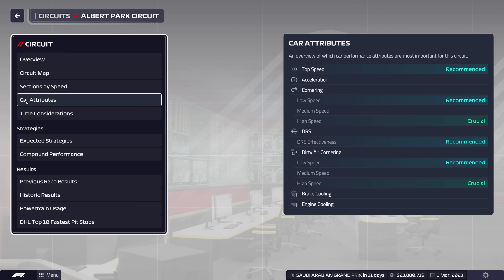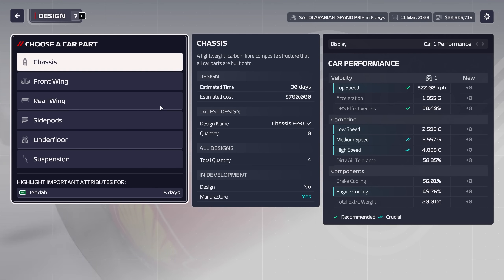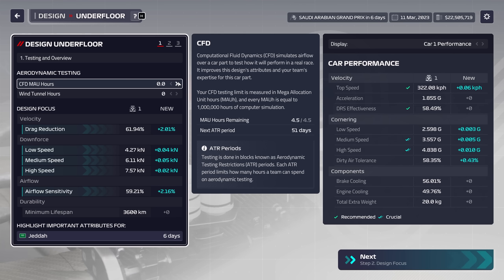Improving these stats comes in a few different ways, but the core of it involves your design and engineering teams. First, your teams need to actually design an improved part, and depending on the part you choose, different aspects of the car will be impacted. You'll further be able to dedicate testing time to each part you're designing, and though you have a limit, it resets fairly often, so make sure you're putting your new parts through their paces.